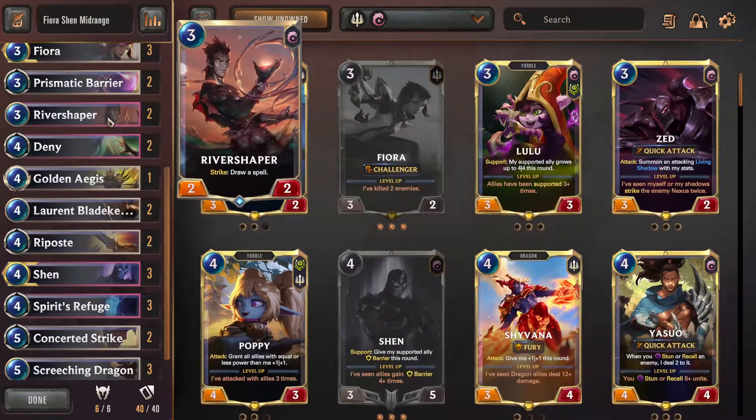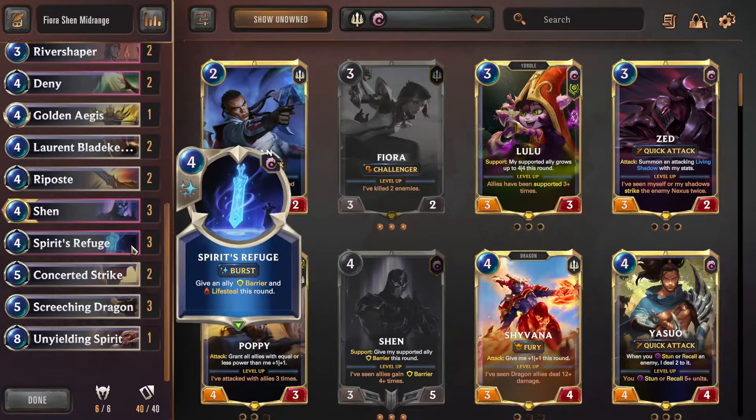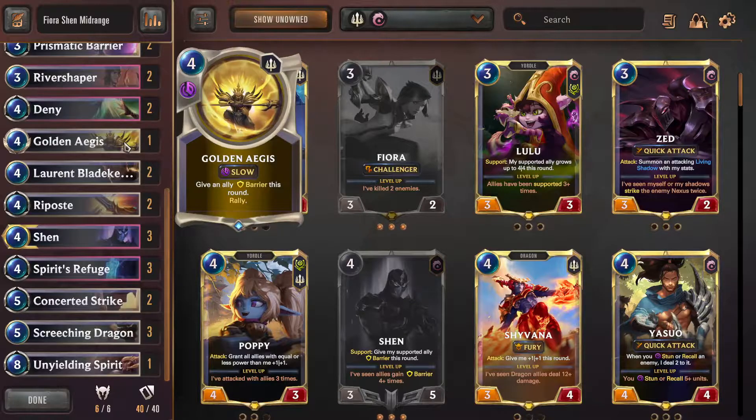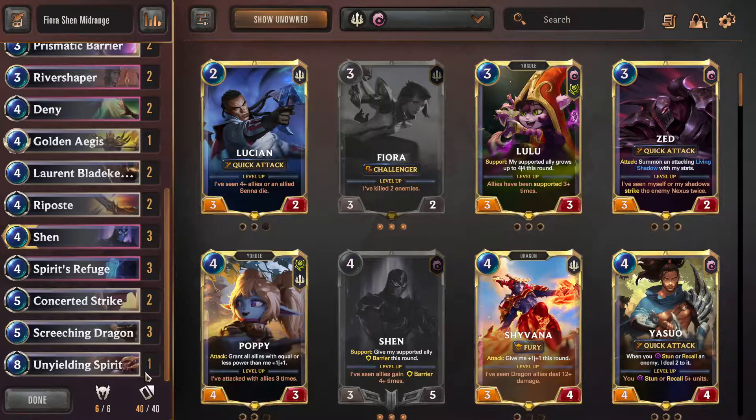River Shaper is an old one, but I kind of like it. Being able to draw a spell is big because we have a lot of Ripostes and Spirit's Refuges. I added Laurent Bladekeeper to give Fiora plus two plus two, and Young Witch - three copies of Young Witch. I put in a Golden Aegis - dropped a copy of Concerted Strike maybe - and that feels really nice to be able to rally and push the pace. And I put in a copy of Unyielding Spirit, which if we get it on Fiora, that's really huge.